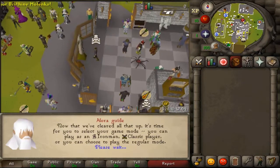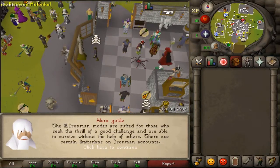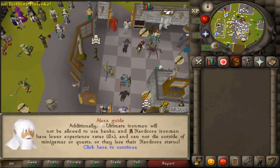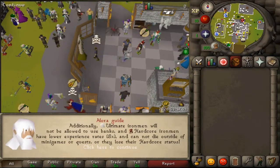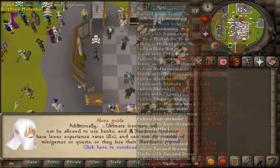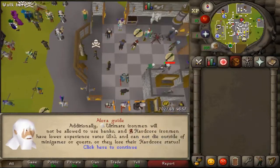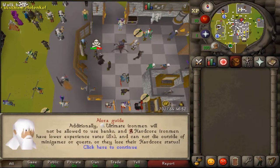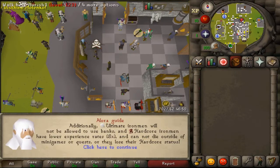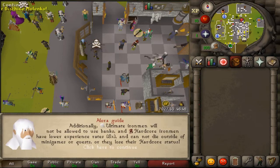You also have some game modes on Valora: Ironman and Classic. We have Ultimate Ironman where you can't use the bank — same as Ironman. Hardcore Ironman is also the same, but if you die you will lose your Hardcore status.